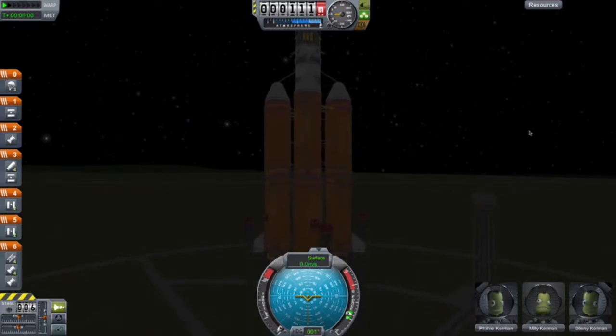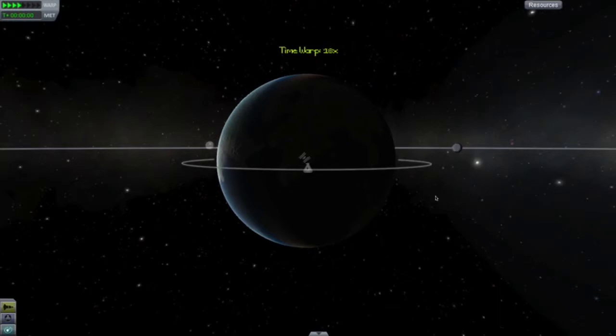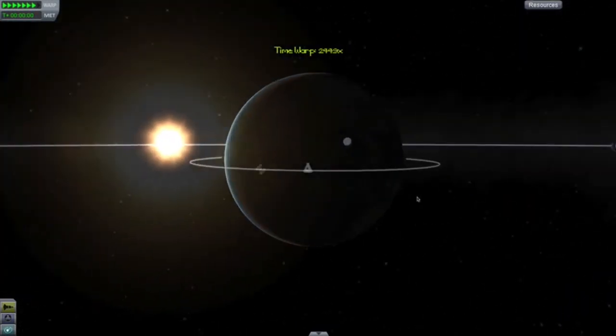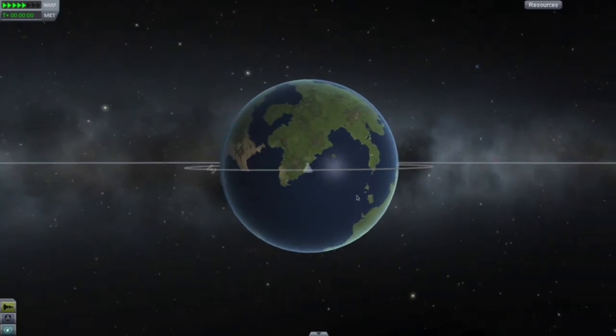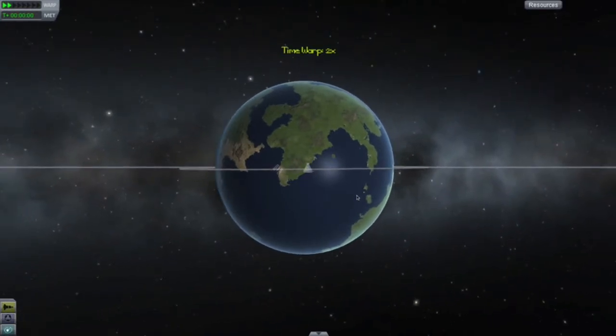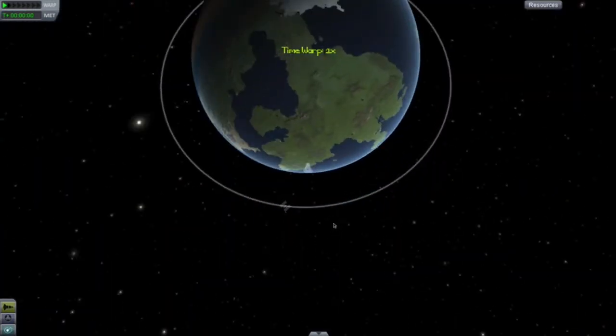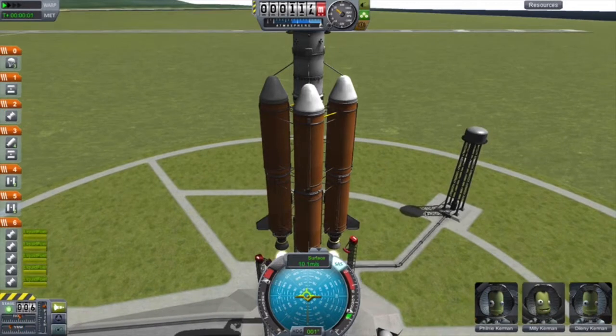I have to go into map mode here. So we're in map mode, and I'm going to align the space station. It's not a tutorial, but I'll talk about it a little bit. You can see the space station — I want to launch in daytime, so I'm going to align it right about there. It doesn't really have to be super precise. Let's go ahead and launch. Turn on SAS, throttle up, and we're off.